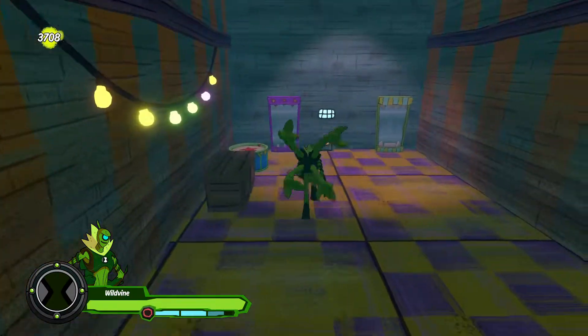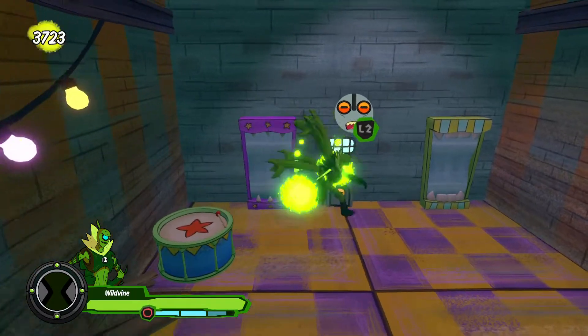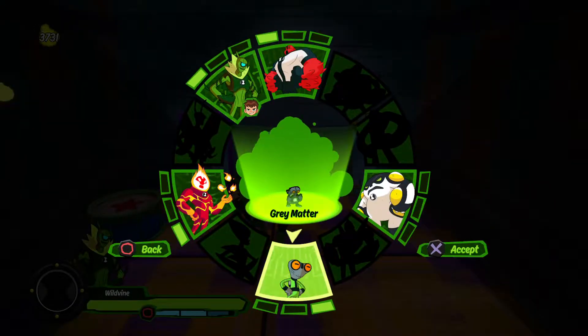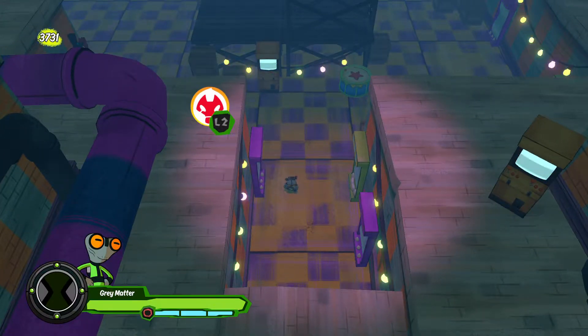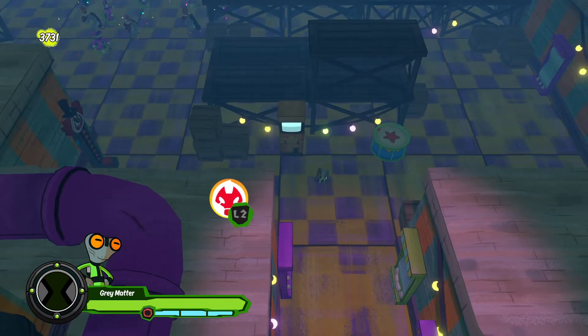We've got to use Grey Matter and go over there, but I'll do that in the next episode. Let's see what happens when I go into Grey Matter. We're in this maze now - I'll see you guys in the next episode! Don't forget to leave a like, subscribe, and follow me. Keep calm and play Lego. Bye everyone!